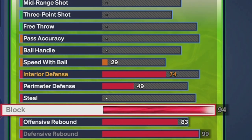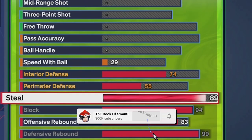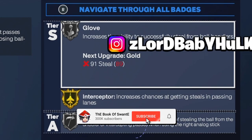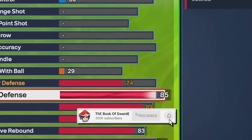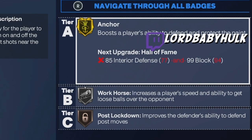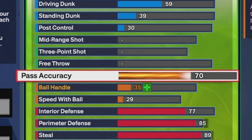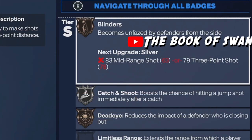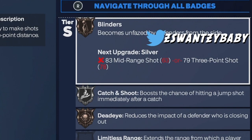83 offensive rebound, 94 block, Hall of Fame Chase Down Artist. They already nerfed slashing — it's slower to take your dunks up, they took out the quick drops. With Purple Chase Down on a build that got some speed on it, you could get pretty glitchy. 89 steal, Gold Interceptor, Silver Glove, Silver Right Stick, 85 perimeter D, Silver Clamps, Silver Ankle Bracing, Challenger, Pick Dodger, 94 feet — you could press with this. You got Silver Workhorse Off Ball Pass, Gold Anchor, 70 pass accuracy, 78 three-point, Bronze Blinders, Silver Catch and Shoot.